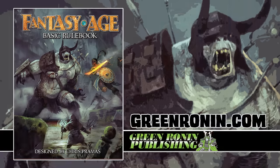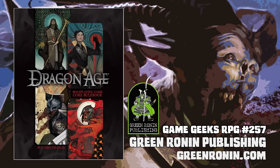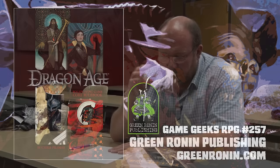Hey, how y'all doing? Today we're going to talk about Fantasy Age — the basic rulebook and the bestiary, both from Green Ronin. This is essentially the engine that powered Dragon Age, pulled out of that setting and stripped bare and then presented in these books.